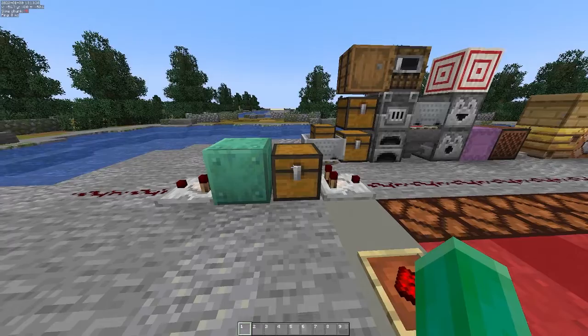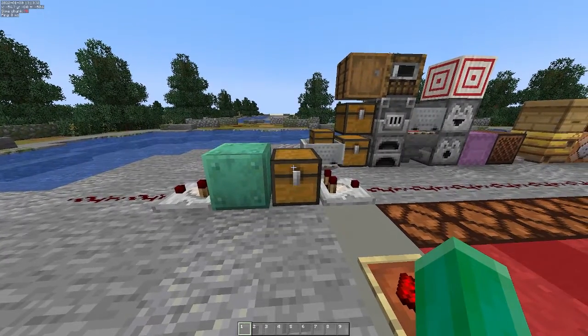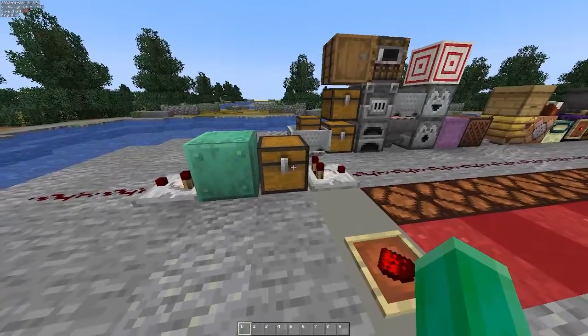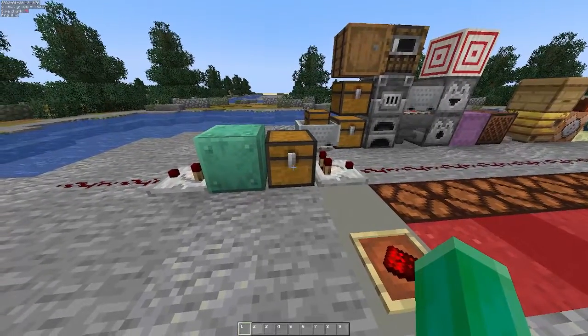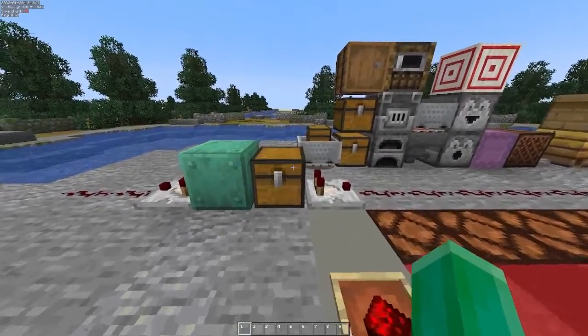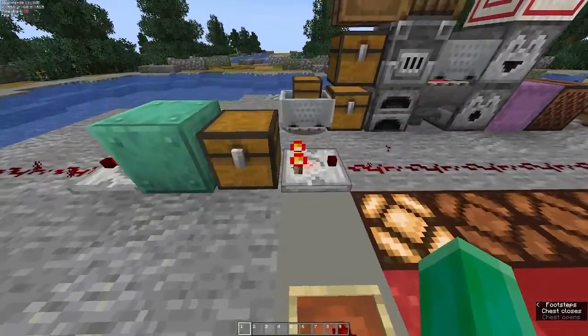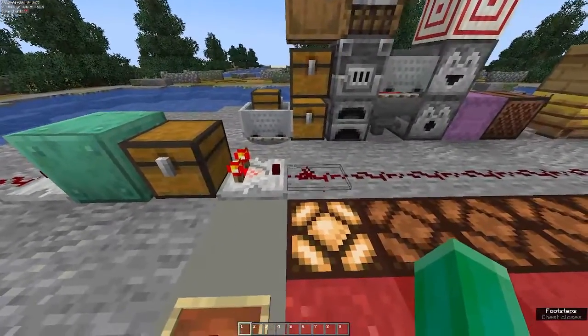The comparator's primary function is its ability to measure block state. Block state is information or value stored in a block that further defines it. An example of this is the number of items stored in it or its redstone power. A chest is a simple example of block state. When you add an item to the chest, the comparator updates, measuring its block state and gives an output.